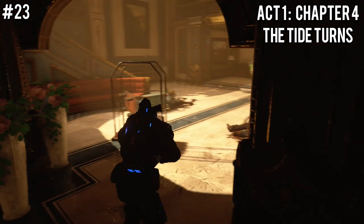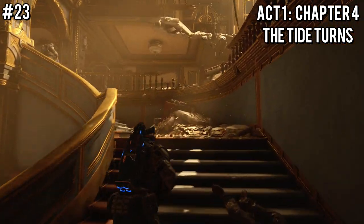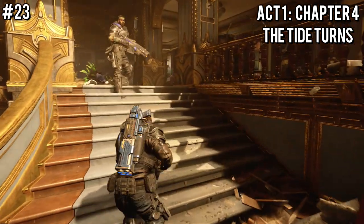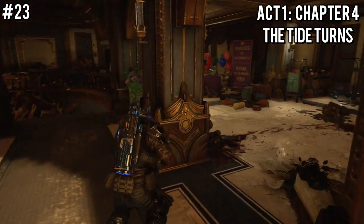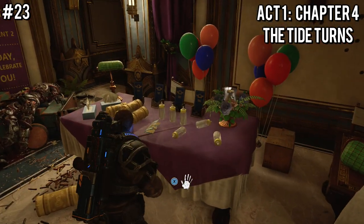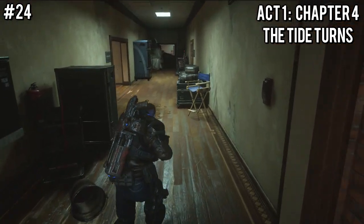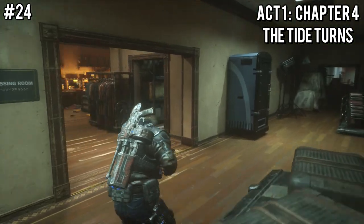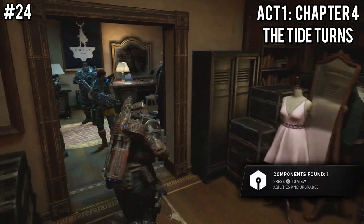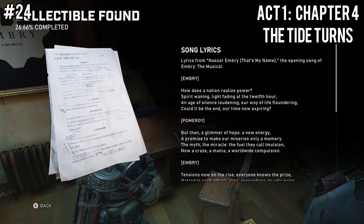Immediately after that in the same lobby, right after grabbing the plush, turn around and head up the big stairway. Upon reaching the top you'll see it's like a birthday party setup, and heading straight towards where you're supposed to go for the mission, on the right-hand side on a table you will find the Settlement to Summer Births Pamphlet. Now enter the main stage hallway and take an immediate left into the dressing room. Once in the dressing room you'll see a doorway on your left — enter it, and over in the right-hand corner will be some song lyrics.